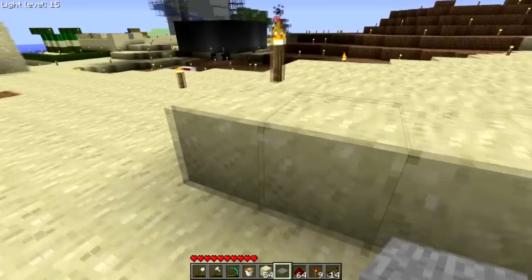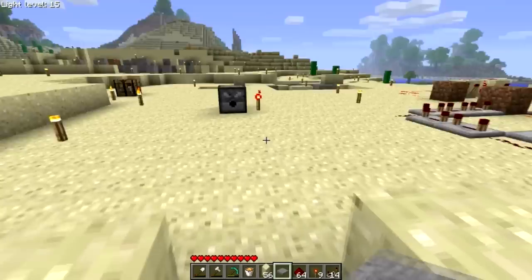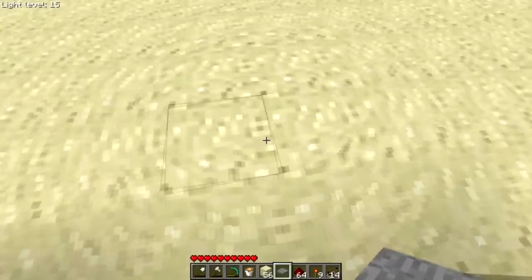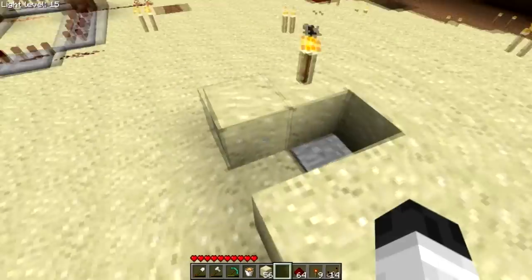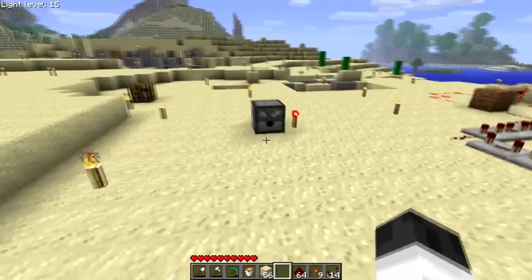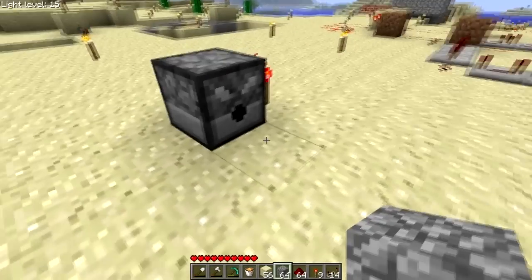Now we're going to put our pressure plate down. We want it to be on line with the dispenser obviously — if the pressure plate was over here the arrows would be shooting over there, which would be kind of dumb. So we're going to have the pressure plate here. Remember it has to be stone. Now the next thing we're going to do — and this is completely optional — you can make the arrows flaming. If you don't want to do that, then skip this part.